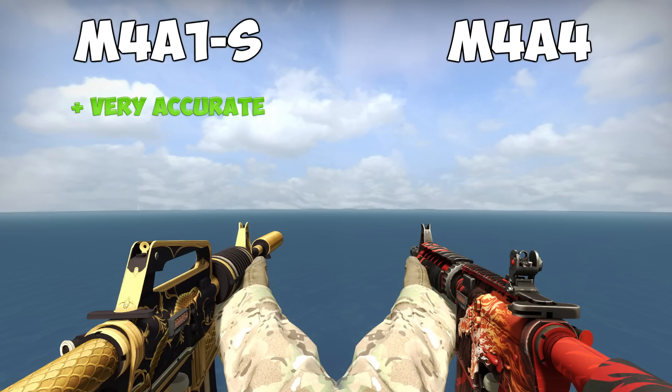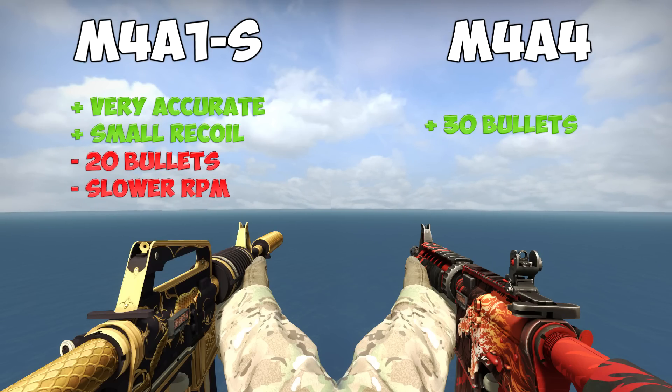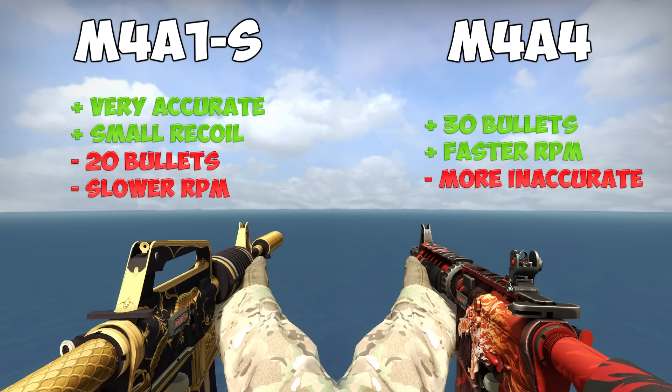Let's look at the pros and cons that actually do matter. The M4A1S has significantly smaller recoil compared to the M4A4, making it easier to control at long ranges. The downsides of the M4A1S are the smaller magazine of only 20 bullets and the 11% slower rate of fire. On the other side, the M4A4 spray pattern is not nearly as compact as the M4A1S, but it comes with 10 additional bullets per magazine and a faster rate of fire.